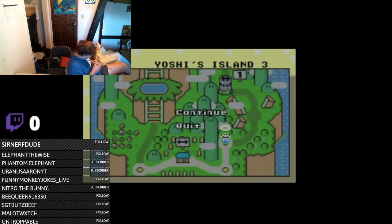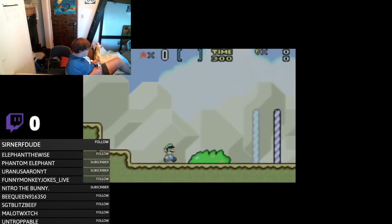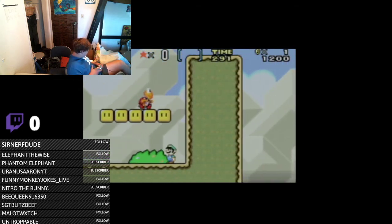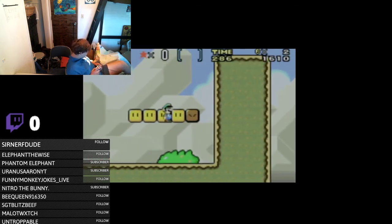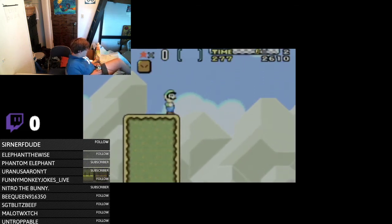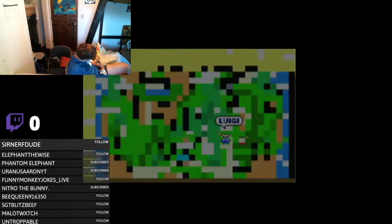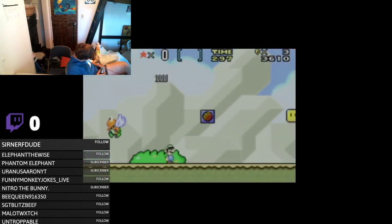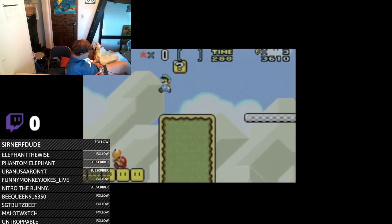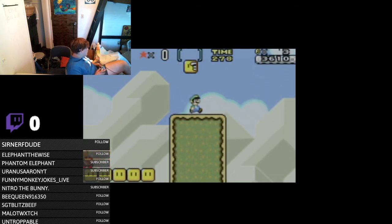Did I save? I sure hope I did. I'm saving and continuing. Oh, that epic jump though. I totally forgot there's no wall kicks in this game. I guess this game brought us the spin jump, but not the wall jump — that was in the New Super Mario Bros games.